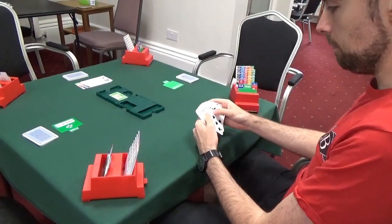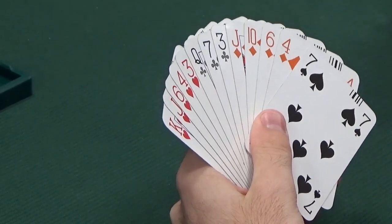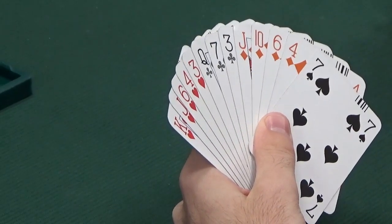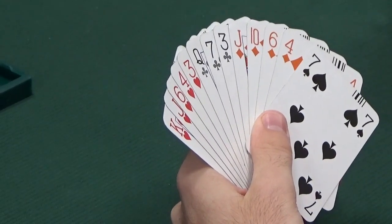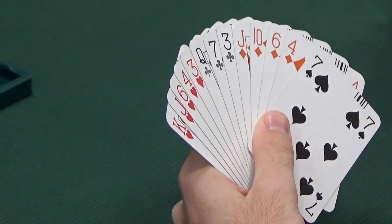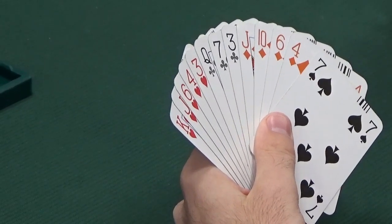Now to South, responding to two no trumps. We have seven points in total. Our partner's promised twenty to twenty-two, so we'd like to be in game - that's decided. We could be lazy and just bid three no trumps, but the spades might be wide open. Given that we've got a five-card major, we want to investigate the potential of a major fit with our partner. If our partner has three or more hearts, we want hearts to be trumps; if they have two hearts, we'll play no trumps. They can't have fewer than two hearts because they've opened a balanced hand, so they'll have at least two hearts.